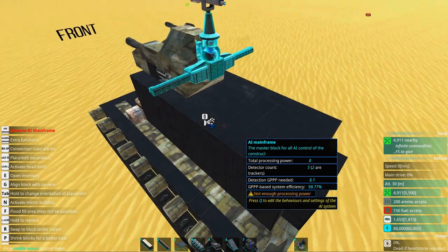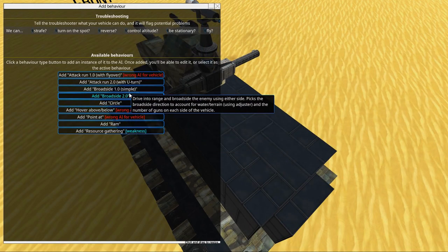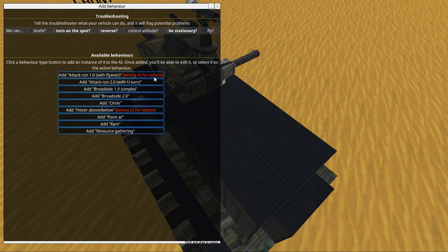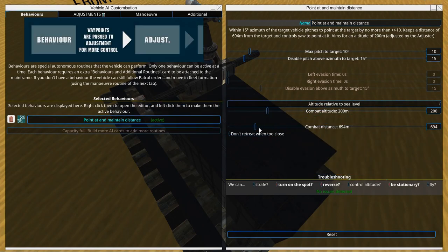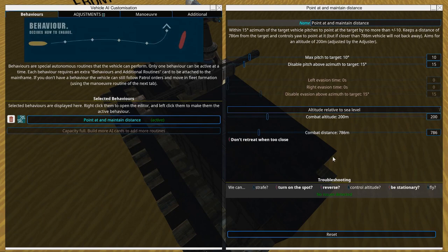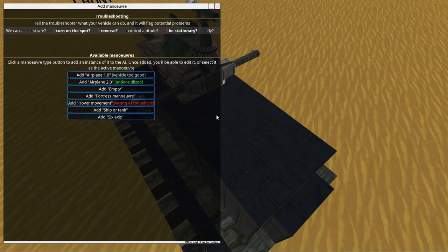One thing I want to set up: go to the AI main and you can see it's set up as tank broadside. What we can do instead is set it to point at - it will maintain distance and point at the enemy. Combat distance maybe bring down a little bit so we'll actually hit. We can also set it to not retreat when the enemy gets close, so it behaves more tank-ish. Set it to be a tank and it's probably very fine.